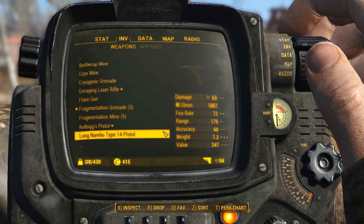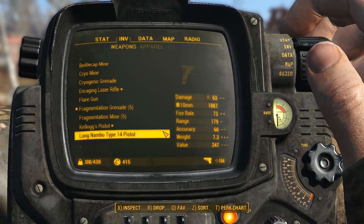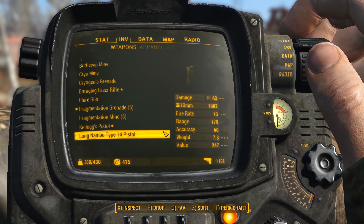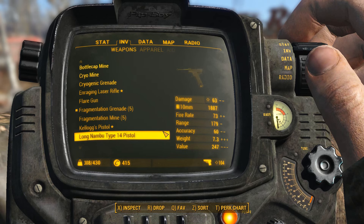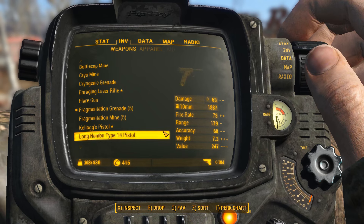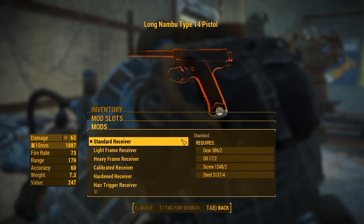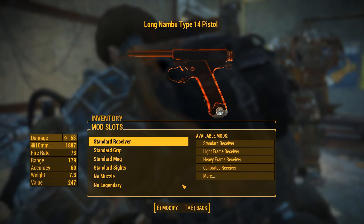Stat-wise, prior to perks, the Nambu Type 14 deals 35 damage per shot, takes 10mm rounds at 8 rounds per magazine, has a fire rate of 73, a range of 119, accuracy 60, weighs 7.3 carry units, and is valued at roughly 250 caps. One can upgrade its receiver, just like any other semi-automatic small arm, all the way up to advanced quality.